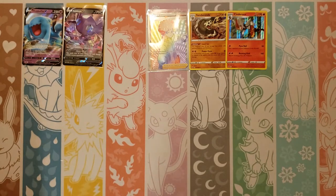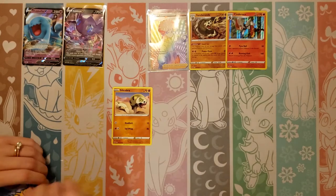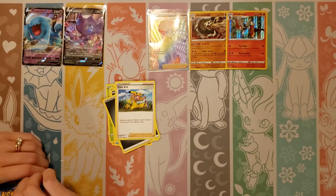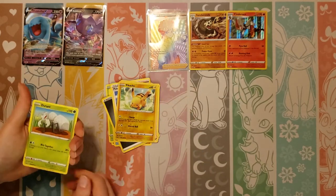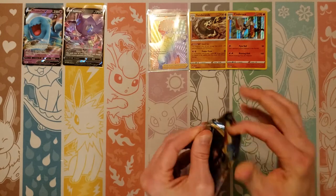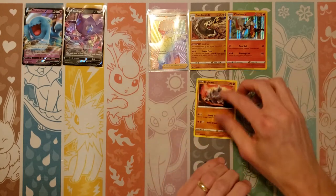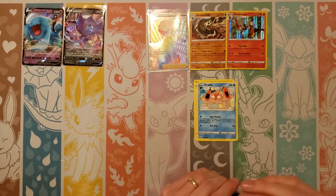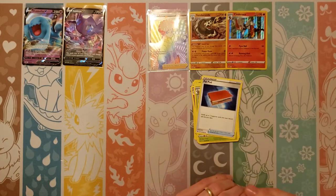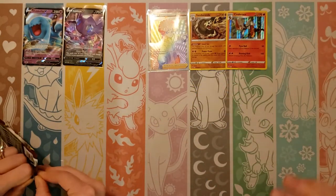We are trying to collect the full Master Set and I think we're now getting really close. We don't have any Zamazentas, so let's see if we can get one. Next pack: Silicobra, Blipbug, Goldeen, Yamper, Skorupi, Metal, Poké Kid, Energy Search, Team Yell Grunt, reverse of a Pikachu, and a Durant. Following pack: Beedrill — wow, that's a good tool — Rookidee, Crabby, Grookey, Mudbray, Metal, Haunter, Thwacky, Palpitoad, reverse Rhyperior — that's a rare we needed — and a Cinccino, which is actually a really good non-holo rare.